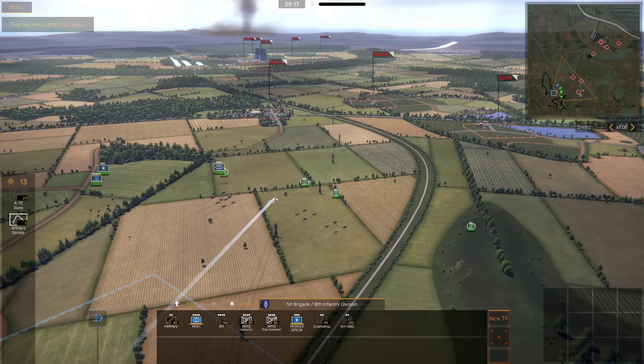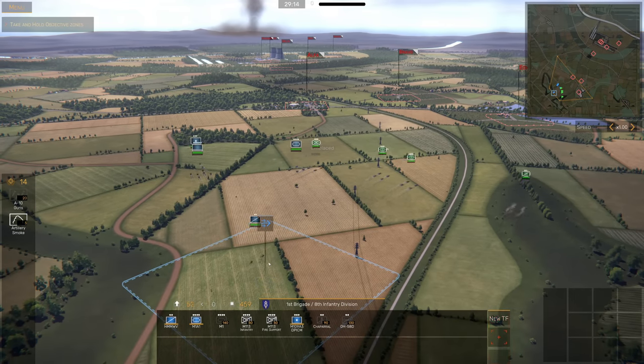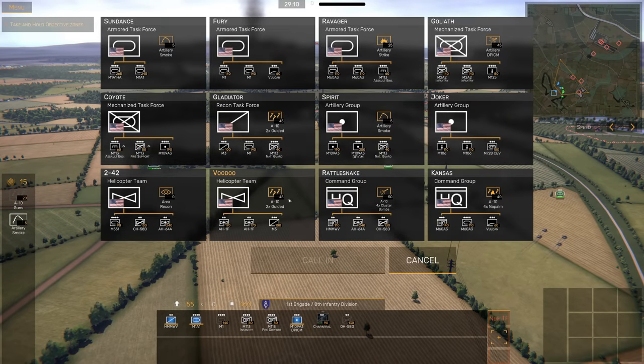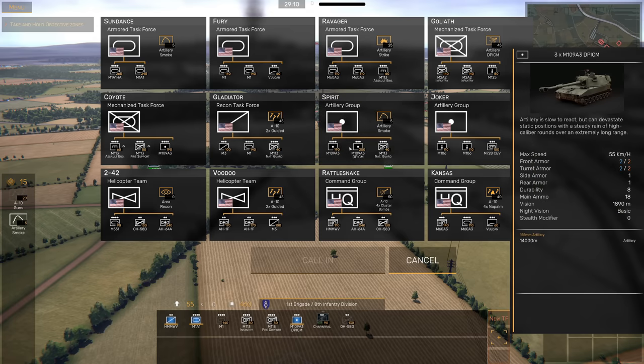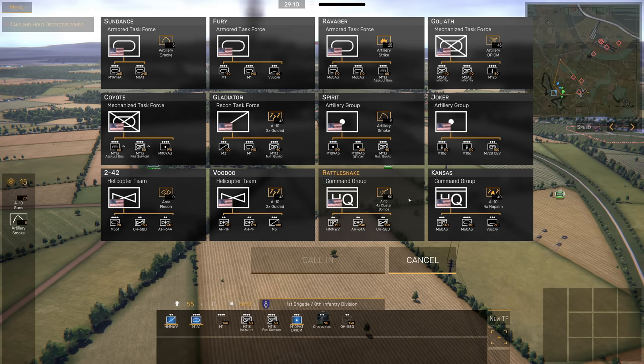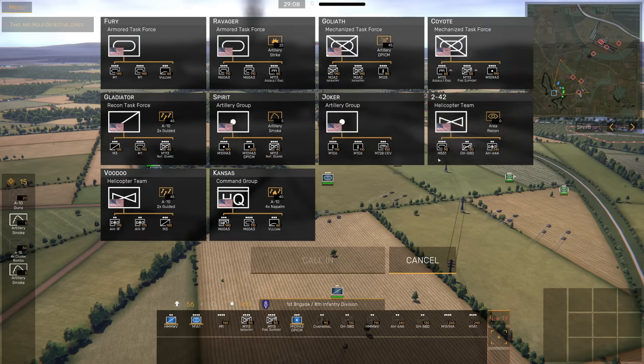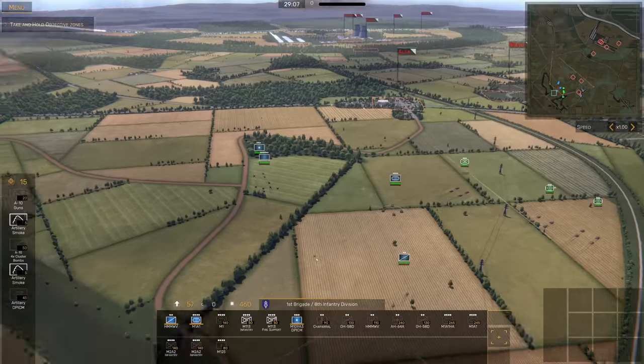I can have the Humvee work as reconnaissance right now — that'll help us out a bit. Then we can add task forces along the way. I'm going to do a Rattlesnake task force, an armored task force, and a Goliath mechanized infantry task force. So now we have add-ons to our current position.